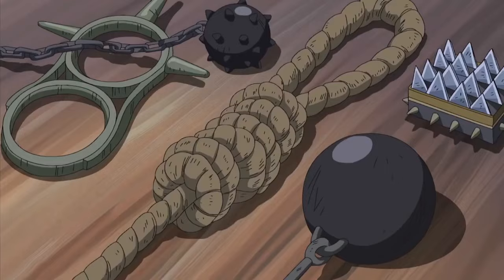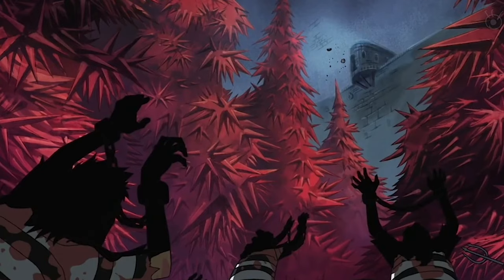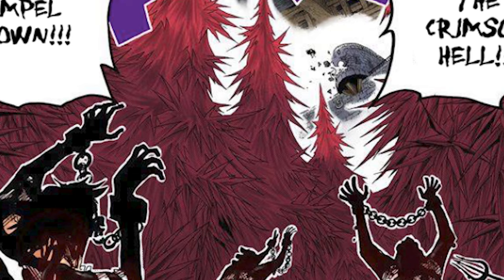Just like in the series, each of the 6 levels will have its own way of torturing prisoner players. Every 10 minutes, prisoners will be released from the cell and forced to participate in the level's torture for 10 minutes. On Level 1, the Crimson Hill, prisoners will be forced to run around the crimson forest, which has trees and grass as sharp as blades that damage players on contact, all while running away from poisonous spiders and prison guards with guns.